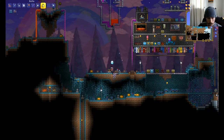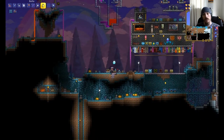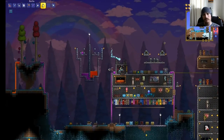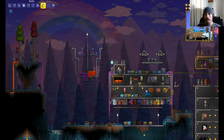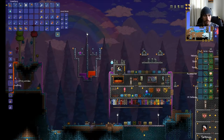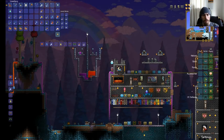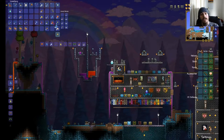Now, here comes the tricky part — how to bottle water. This took me a while to figure out when I first started playing Terraria, but it's actually very simple. You just go over to any water source, anything whatsoever, no matter how much or how little it is. You get near this little spot of water making a pretty little waterfall, push craft, and there it is — a water bottle. Sit there and craft away, and now we have 30 bottled water.